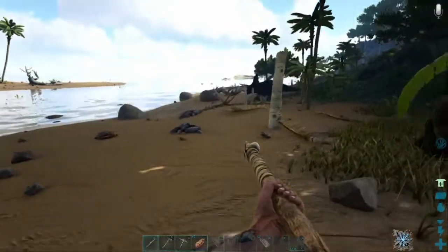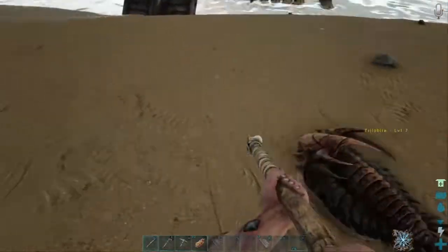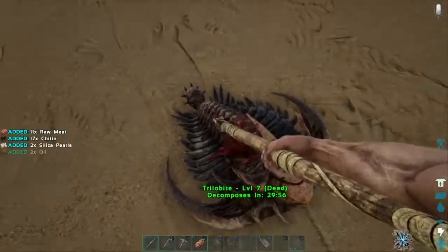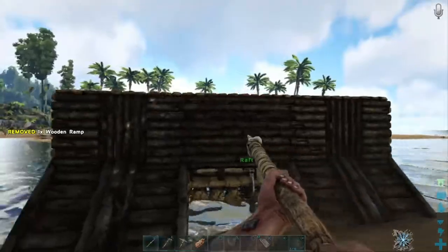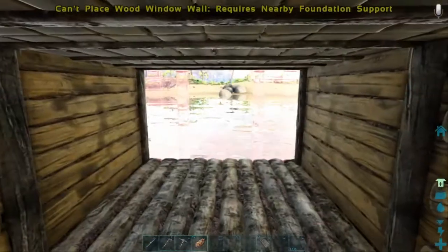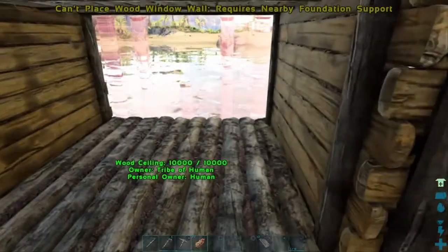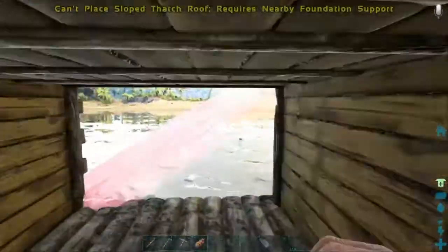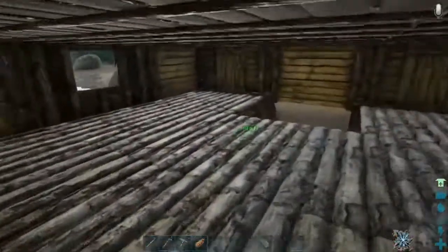Hello everybody, just doing an update — this is what it looks like so far. I know, pretty insane. I just want to get some chitin. There are a couple details missing, like a ramp there. There's a window right there — oh, can't place it, requires nearby foundation. I have an extra wall and I don't know what I'm gonna put there, but I can definitely put something. Maybe just a lookout. There are fishing rods so it can be a fishing area — I don't know.